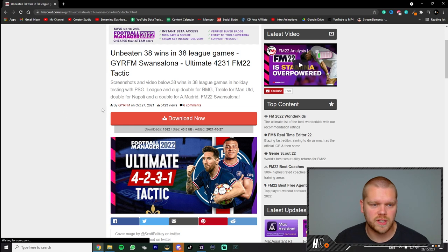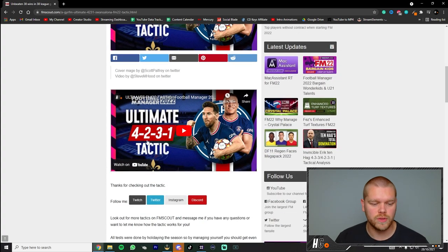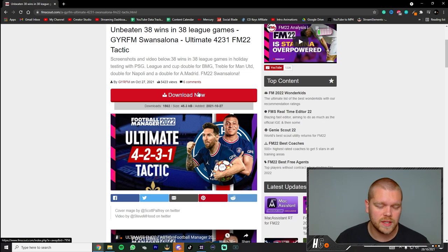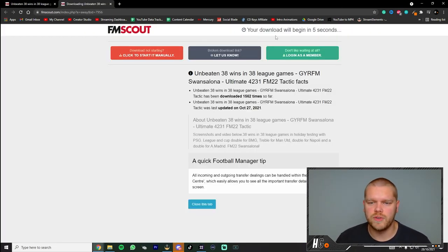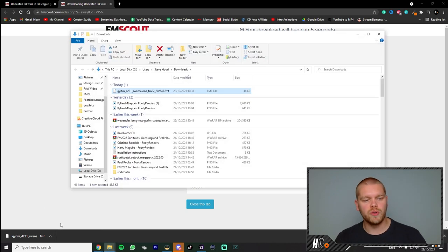We're going to go with the GRFM tactic. You click on the tactic, and FM Scout are fantastic in the fact that they put the download button right at the top. You can scroll down — there's a nice thumbnail, the video we did on the channel, and the tactic broken down in screenshots. There's also a download button at the bottom. Hit the download now button, give it a few seconds, and as you can see from the message in the top right corner, your download will begin in five seconds. It has now popped up in my downloads.